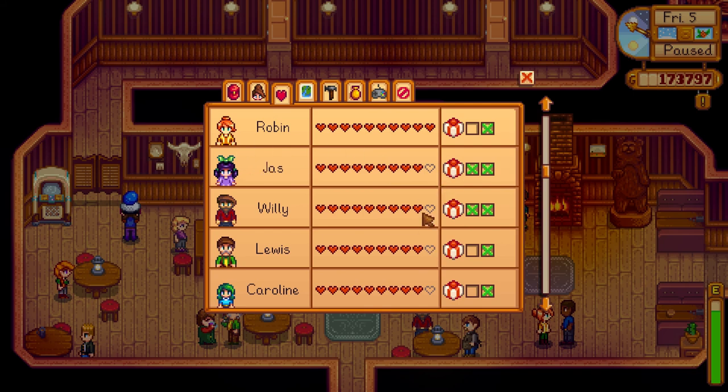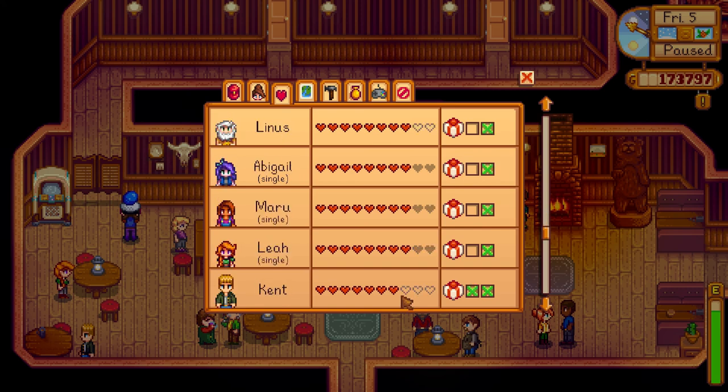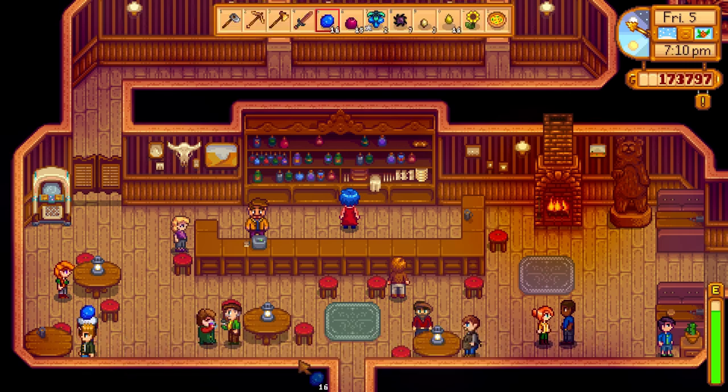Lewis — we gave Lewis a present today. Caroline's done. Evelyn will be in bed no doubt. Linus will be around somewhere. Kent would like a blueberry I think. Give Pierre a present — given Elliott presents. George will be in bed, Alex will be in bed. Gave Penny a present, gave Vincent a present. Sandy's in the desert. We could give the dwarf quite a few more presents — we need to keep giving him some presents now that we know Dwarvish.